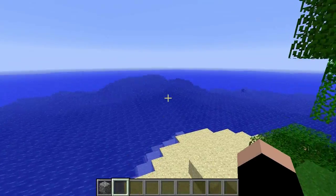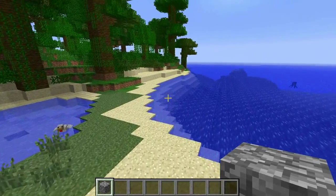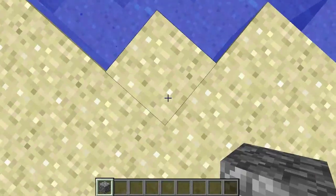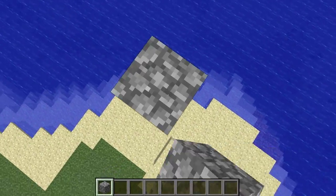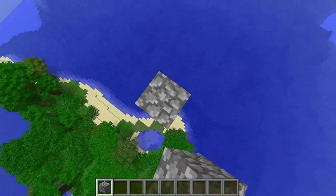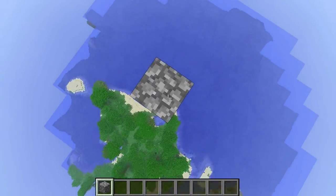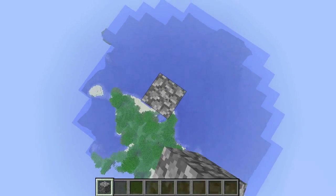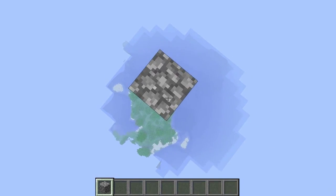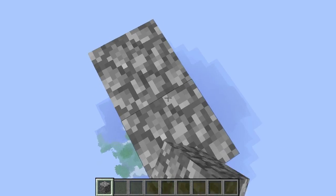The first step in making this trap is that you're going to have to get probably around an inventory or two worth of building blocks. I suggest cobblestone because it's extremely easy to get. Just find any spot in the map and build straight up until you reach the very top of the world. Once you reach the block limit, you're going to want to build out.